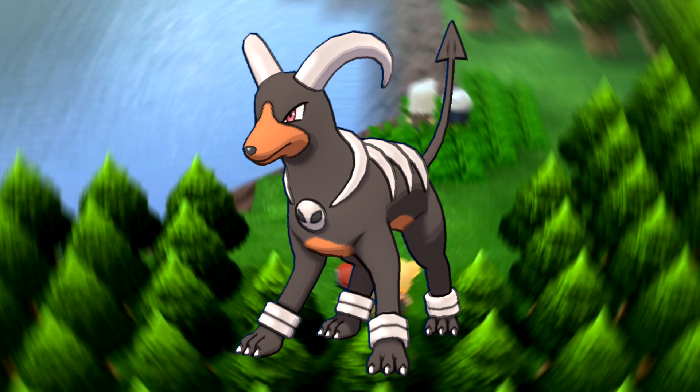Looking at Houndoom, this Pokemon's actually pretty decent as well. It's a dark fire type, which is a cool typing combination. It's got 110 special attack, which is a really good special attack stat. 95 speed is decent — it means you're going to be able to outspeed quite a few things. 90 attack is not something to ignore if you really want to use it. It does have decent special defense at 80 and a 75 HP, though the defense stat is really low. You want to use this thing to hit with that special attack, and it would be an amazing dark type on your team.